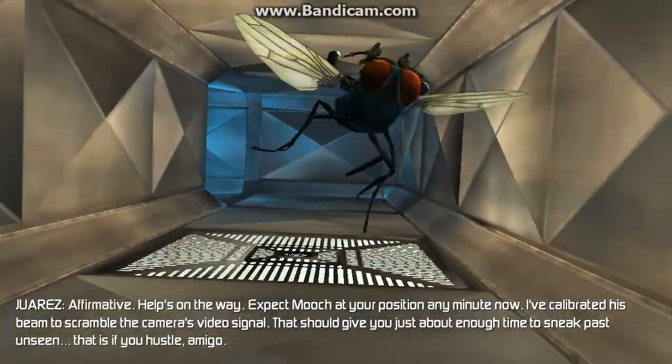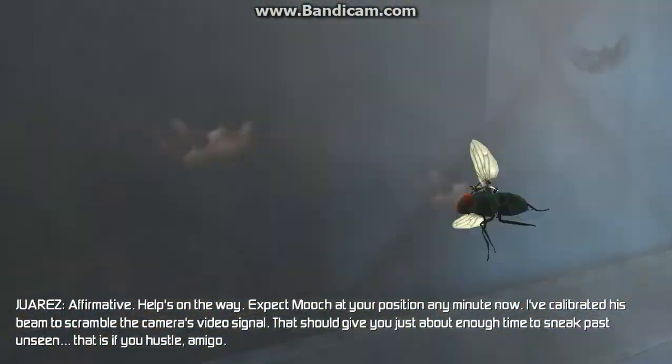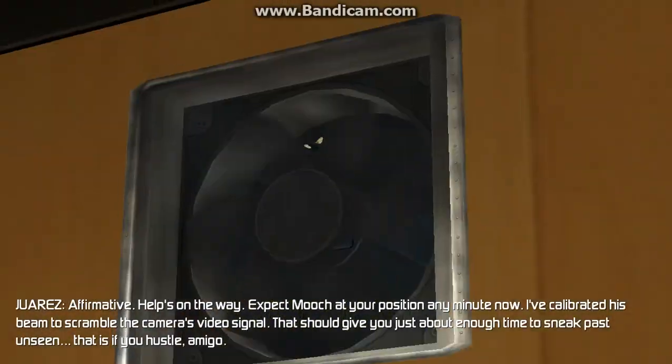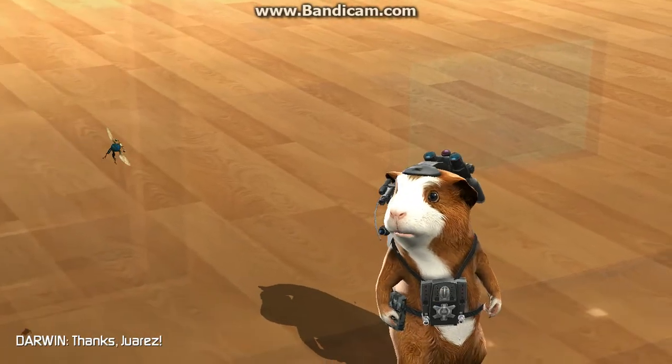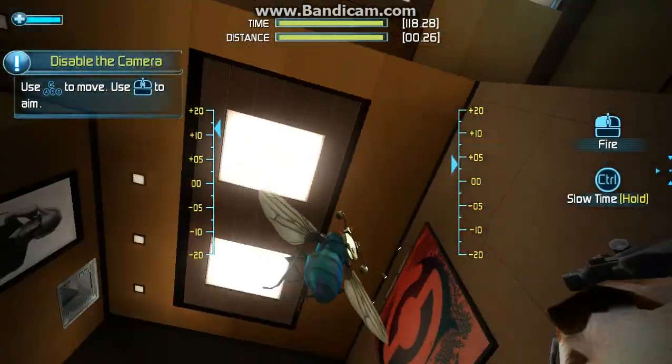I'm gonna need our fly on the wall to get around it. Affirmative, help's on the way. Expect Mooch at your position any minute now. I've calibrated his beam to scramble the camera's video signal. That should give you just about enough time to sneak past unseen — that is, if you hustle, amigo. Thanks, Juarez. Press the button to deploy Mooch toward the security camera.